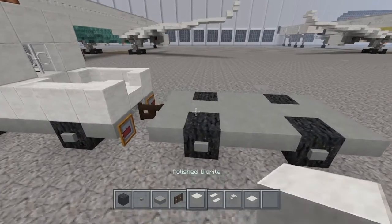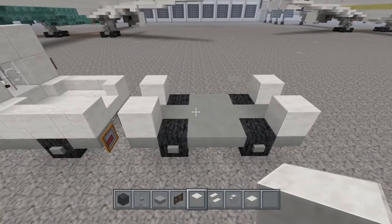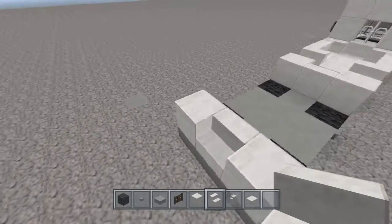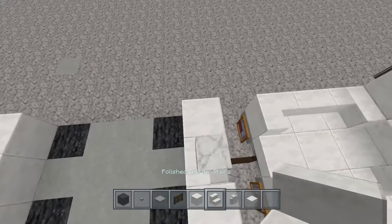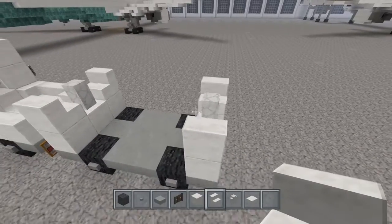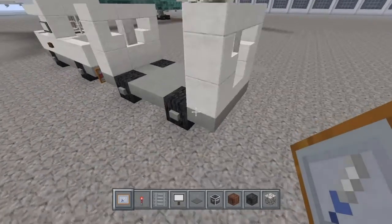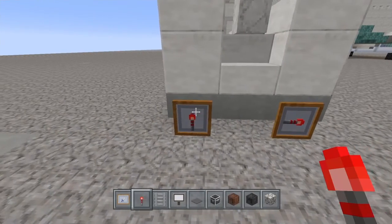Now grab your polished door right, place them in the corner. Grab your polished door right stairs, place them like this. Now grab your polished door right wall, place on top of these stairs, and take the stairs and place them like this. Then grab your polished door right slab right on top of here like this. Now once you've got that, place your item frames right here on the back with the redstone torches in here, and I like to turn these like this.